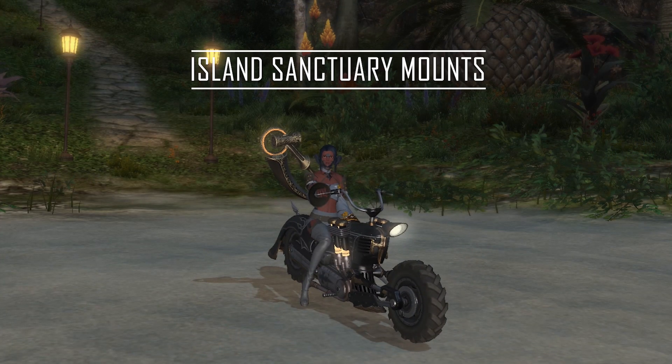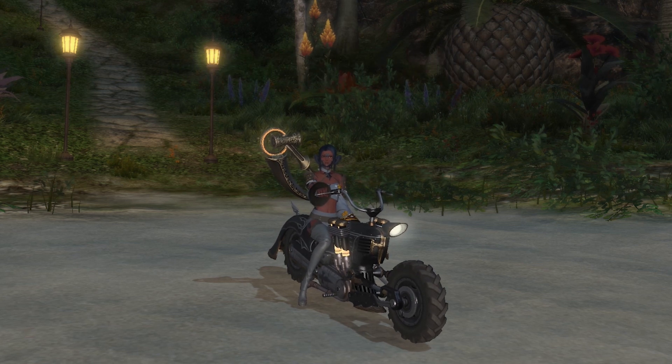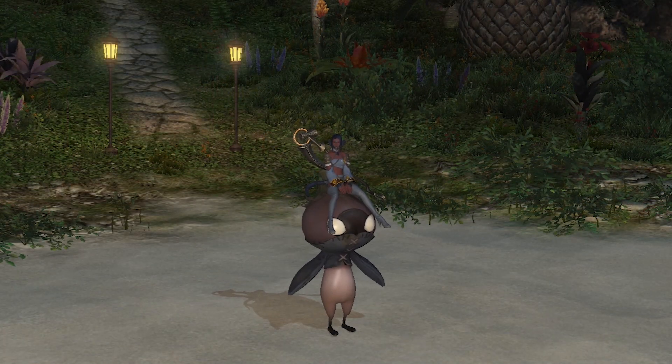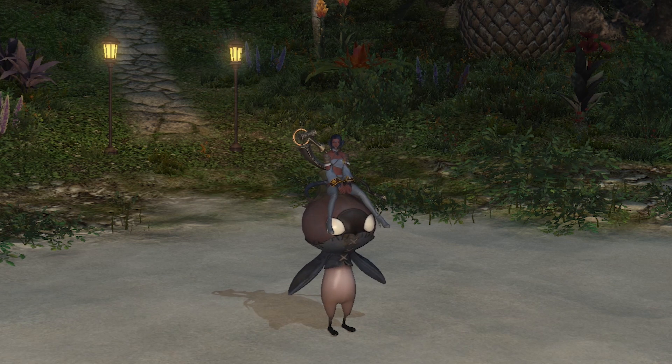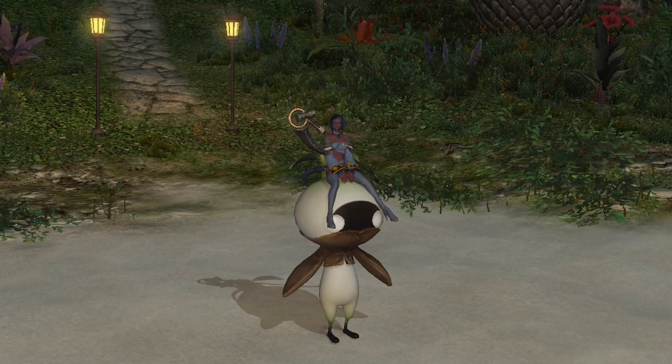Next up are the mounts you can buy from the Island Sanctuary. The first is the Garlond GL-2, a gorgeous motorbike that'll cost you 24,000 Seafarers Cowries, and is only available after you've reached rank 10 on your island. For the remaining three — the Island Eggplant Knight, the Island Onion Prince, and the Island Mandragora — there's no such requirement, and each costs 12,000 Seafarers Cowries.